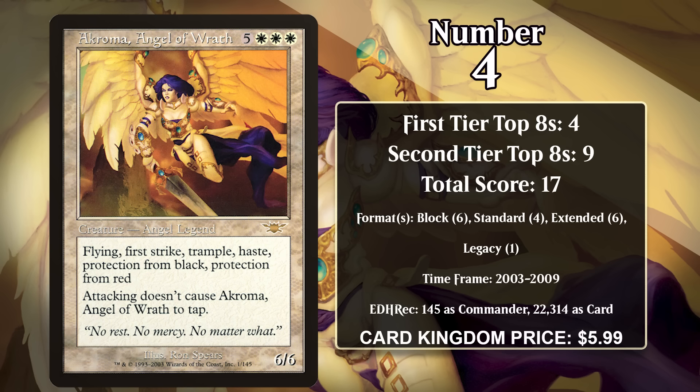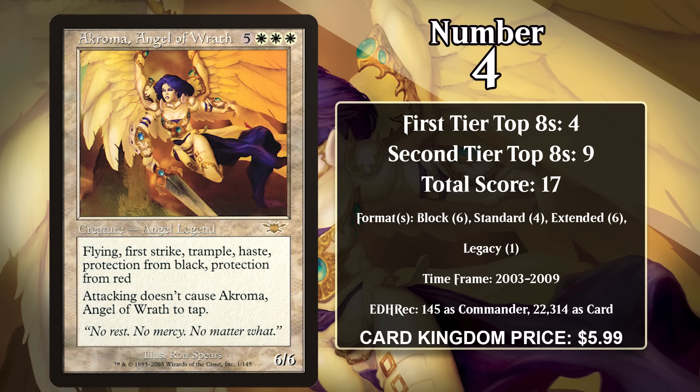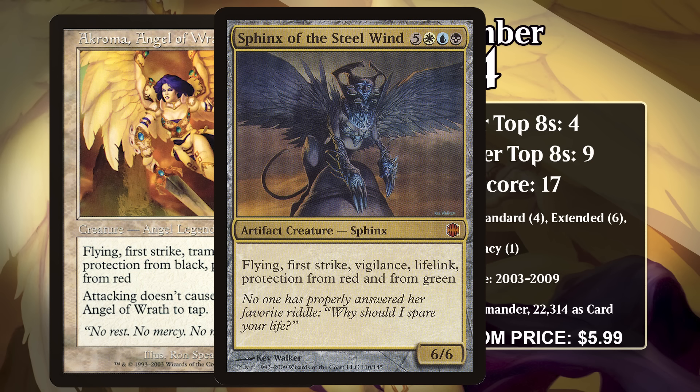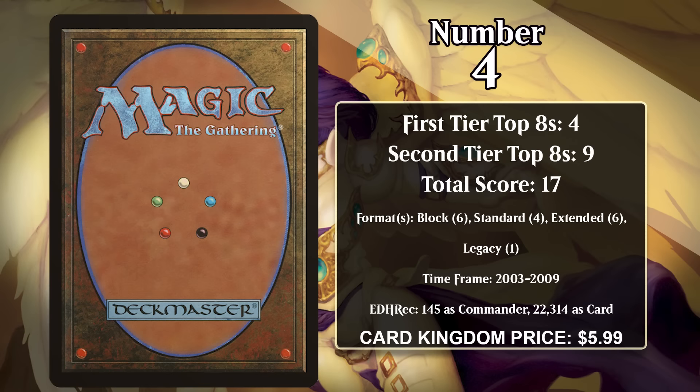In standard the first time around, she was cheated into play with Tooth and Nail. She also got a timeshifted reprint, and in her second run through standard, she would be discarded and copied by Body Double. In Extended and Legacy, she was reanimated. However, her reign as the strongest creature took a hit with artifact creatures like Darksteel Colossus and Sphinx of the Steel Wind, which could also be cheated in with Tinker, unlike her. And after the introduction of Eldrazi in 2010, it was clear her time as the strongest creature in the game was long over.